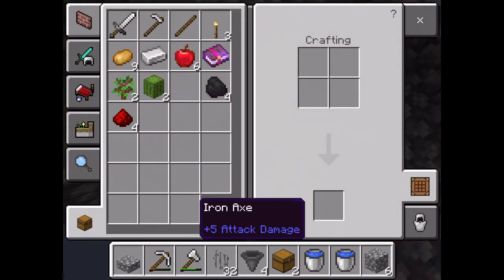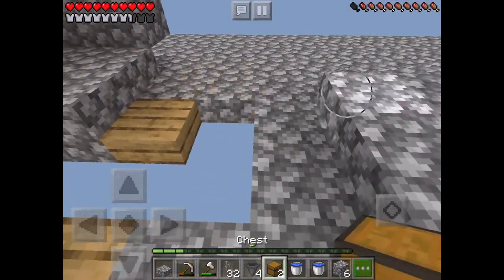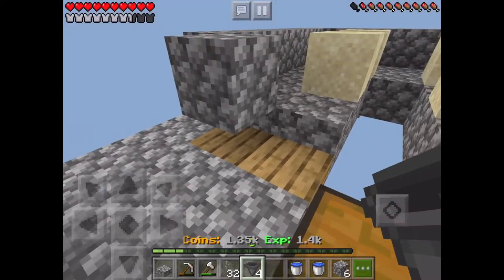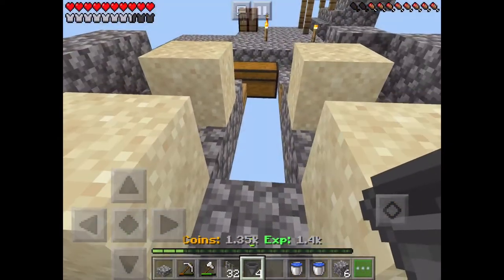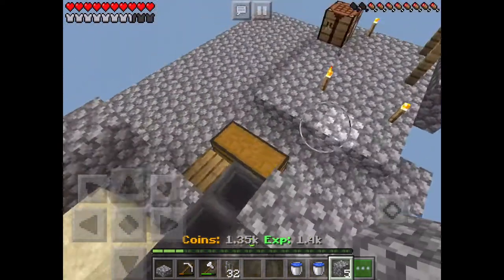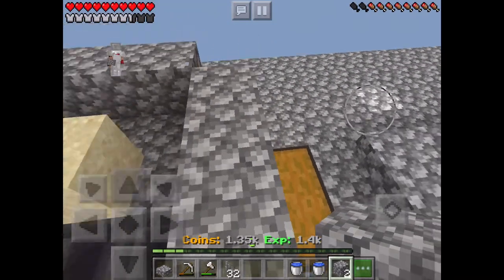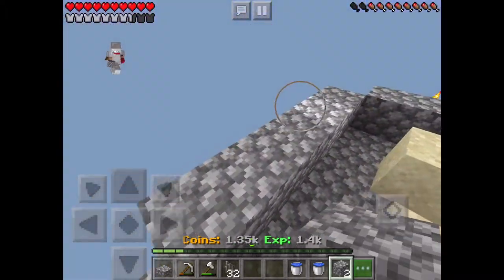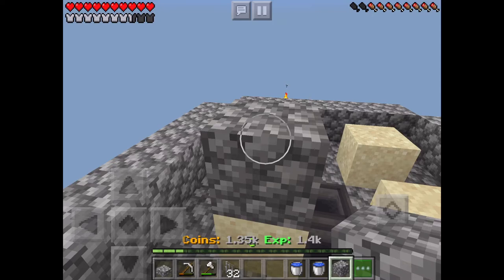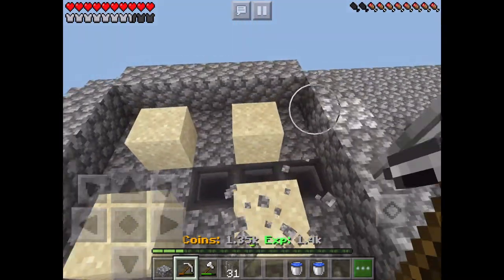Let me get an axe. The chest is going to be right there. Now let me finish the wall. I'm going to put the cacti on last, but first — that's where the cacti are going to be. And then right there I'm going to have a ring of iron bars. I'll show you why later.